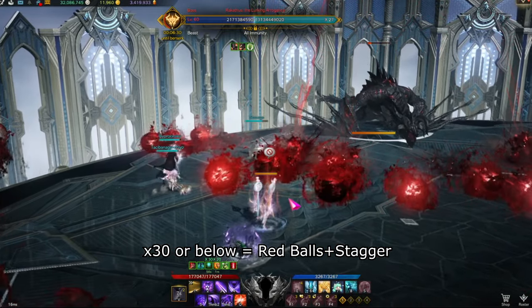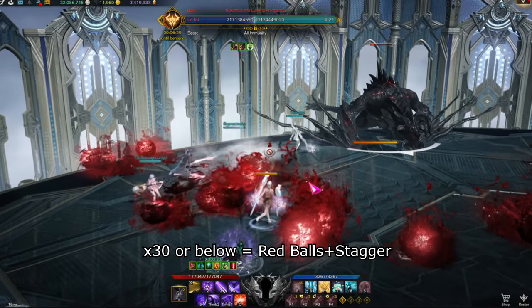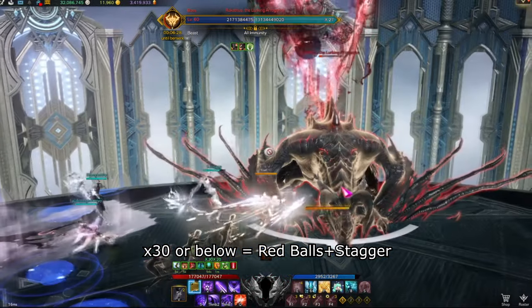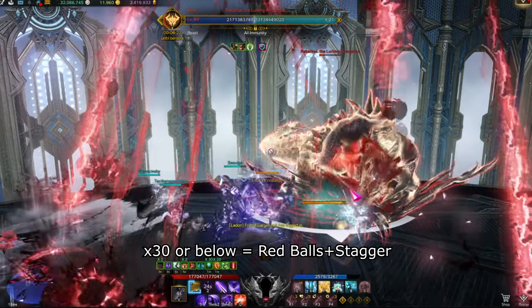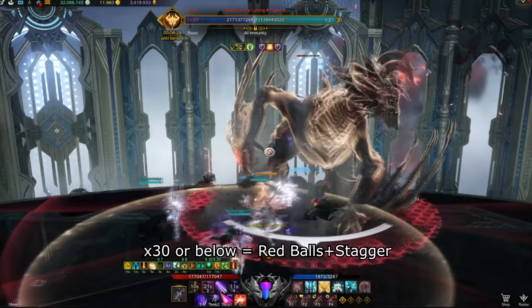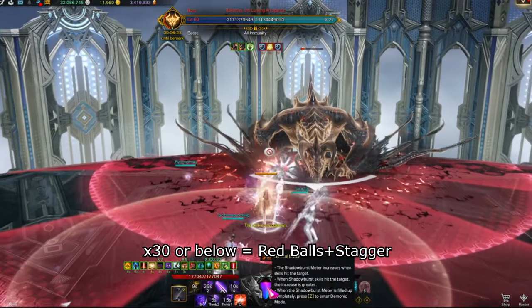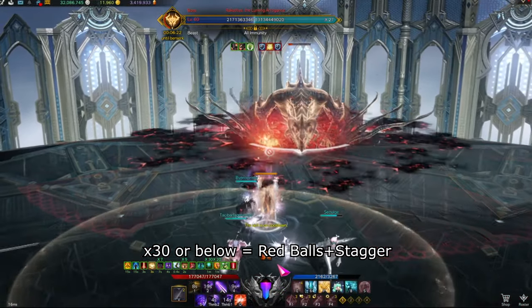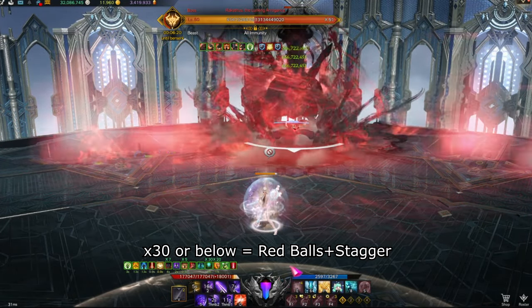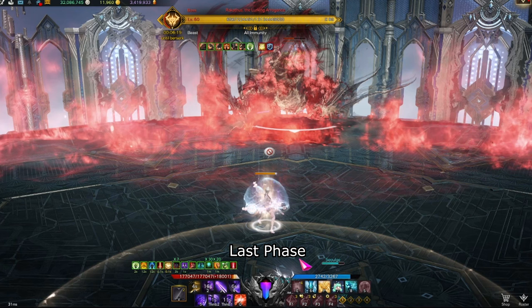Dodge the red balls as best you can. As you get closer you will see blue telegraphs — quickly spacebar through them to get close to the boss. A stagger check will be shown and all members need to complete it. The moment you complete the stagger check a red telegraph will appear — be sure to move outside as it does massive damage. This will complete the mechanic and the last phase of the fight begins.